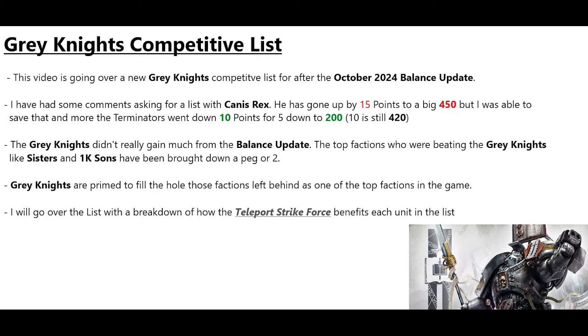This list covers a new Grey Knights competitive list after the October 2024 balance update. I had comments asking for a list with Canis Rex. He went up 15 points to 450, but I saved that and more with Terminators who went down 10 points for 5. Grey Knights didn't gain much from the update, but top factions beating them like Sisters and Thousand Sons have been brought down a peg or two, so that will help.